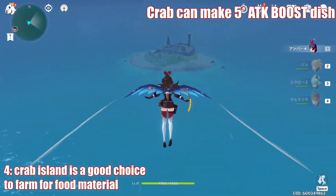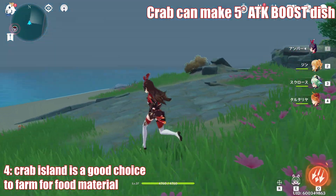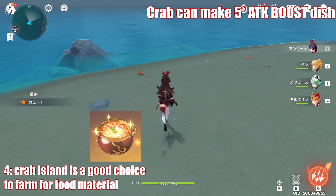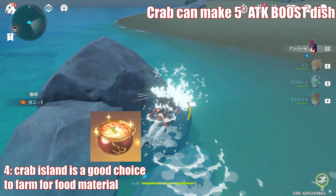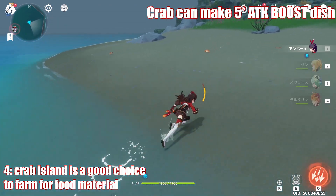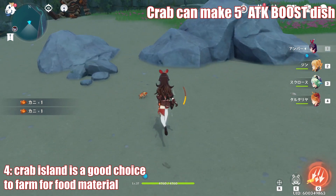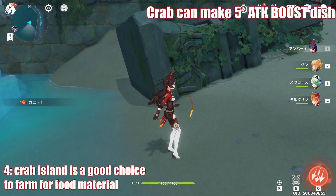Moving on, we have the infamous crab island where you're able to collect a lot of crabs — like 15 or 20 or so. These crabs are used to craft the 5-star attack boost dish, which will help you a lot for doing level 90 domains. Putting a teleporter here just makes a lot of sense because it's a really far distance to glide every time you want to go here, and it's really pretty as well, so definitely consider this as one of the places to put it.